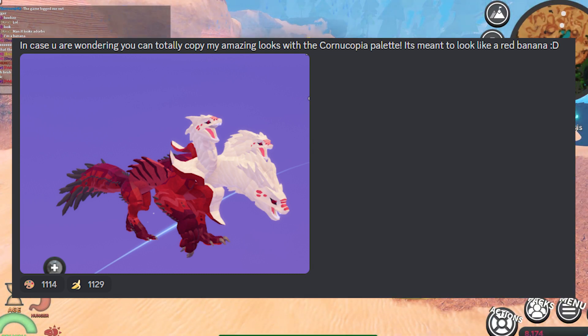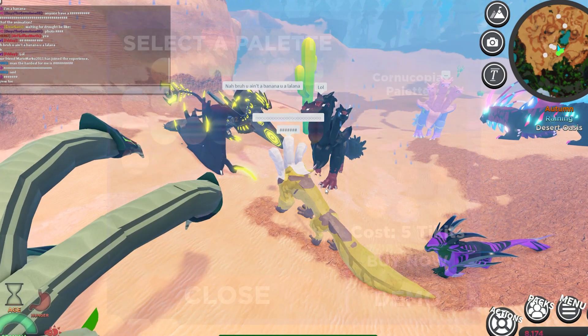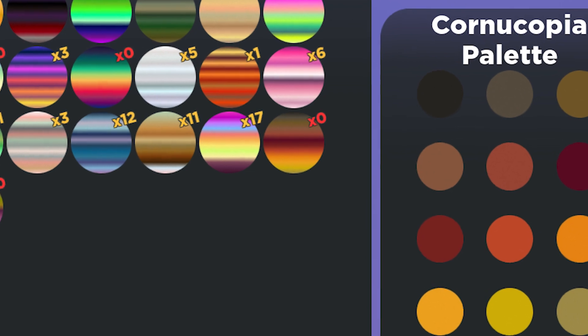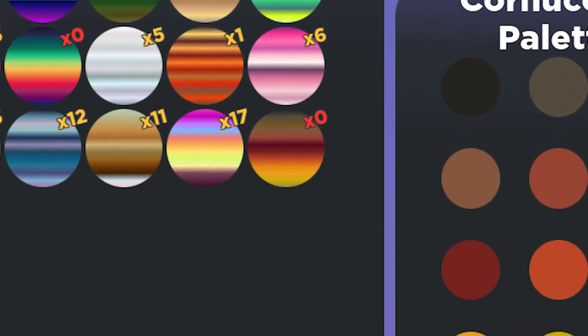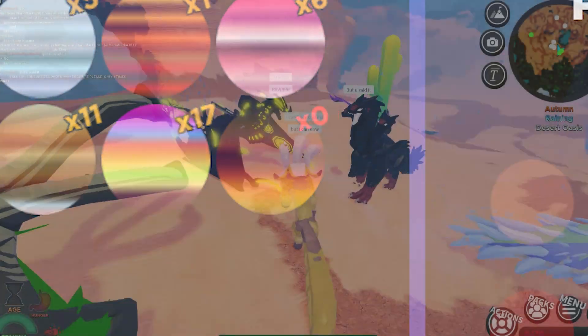In case you are wondering, you can totally copy his amazing looks with the Cornucopia palette — it's meant to look like a red banana. You can get that just in your regular palettes list, and it costs five tickets. I don't think I will be buying that one.